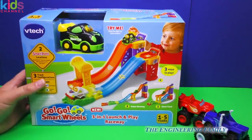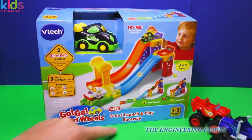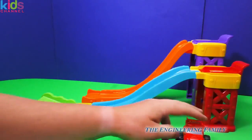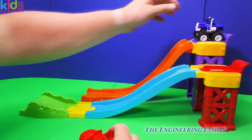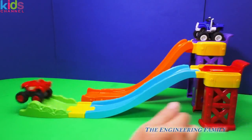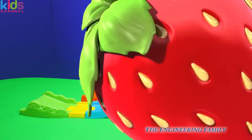Now I'm gonna show you how we can play with these two cool toys. Ready? So while we're waiting for the Monster Dome to be put together, we're gonna use a Go Go Smart Wheels toy. The Monster Dome won't come out for a while, so we're gonna use this racetrack to see how you can race Blaze and Crusher. Here's the VTEC Go Go racetrack — here is Crusher and here is Blaze.